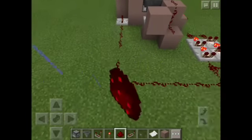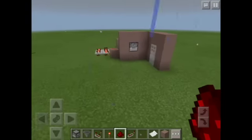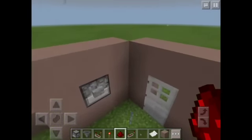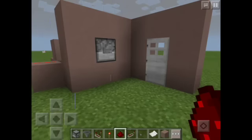Now place some redstone dust and connect it to our output like this. An output is basically what happens after you signal something. And that's basically it. Now we're going to configure it.